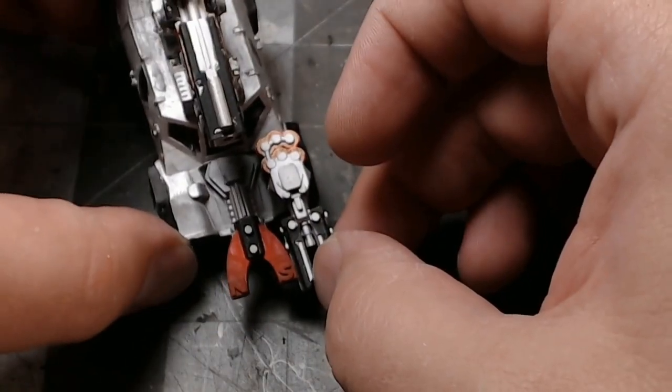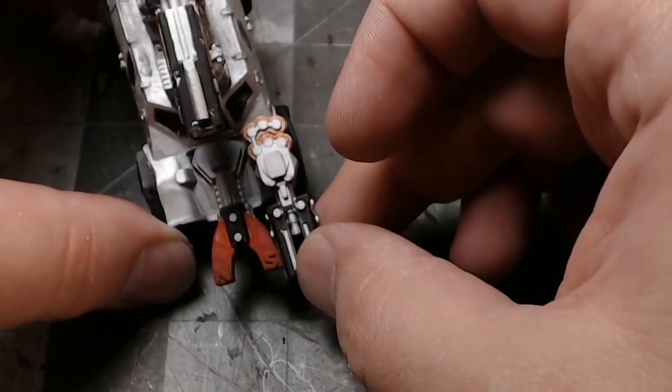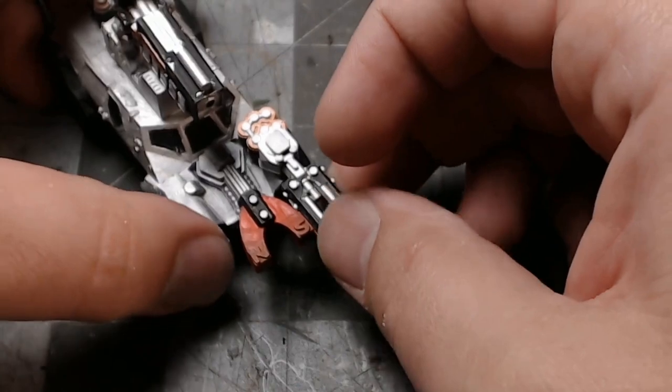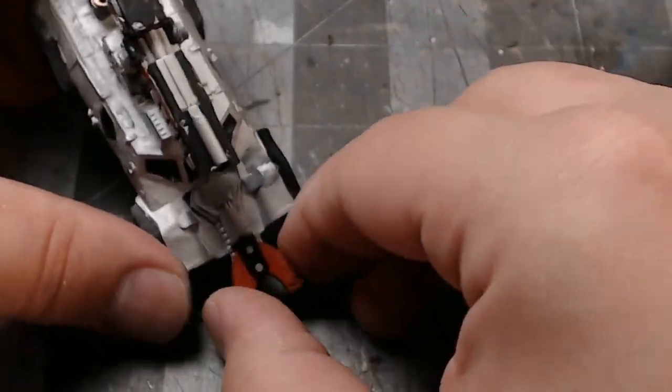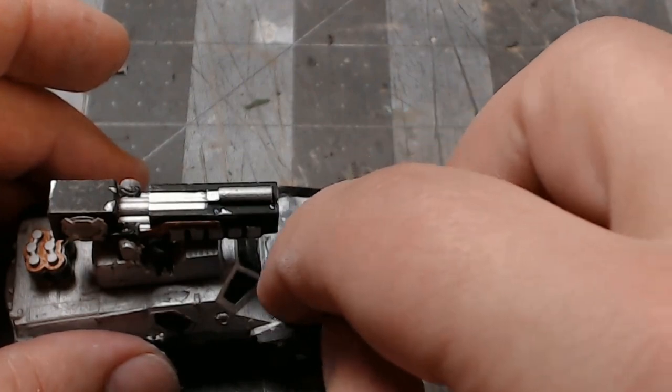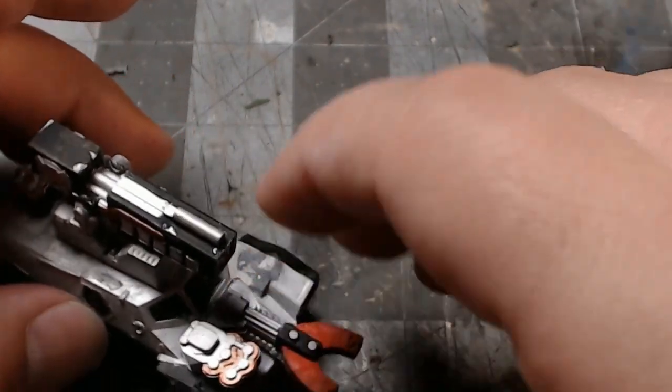I ended up not liking the arc lightning projector on the side because it was touching the magnet and pushing everything all weird, so I went ahead and pulled that off and cut the magnet off of that too. Then I could glue it a little bit behind the magnetic jammer and put its batteries on the other side of the truck.